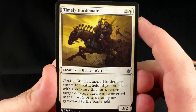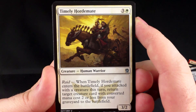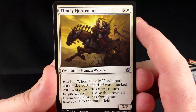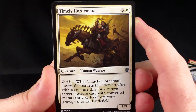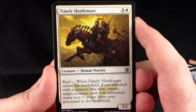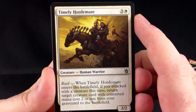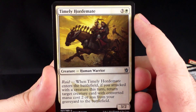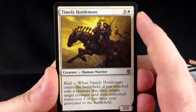Our first uncommon is Timely Hordemate. I haven't gone over this one before — it's three and a white for a 3/2. It has Raid: when Timely Hordemate enters the battlefield, if you attacked with a creature this turn, return target creature card with converted mana cost two or less from your graveyard to the battlefield. I think that's a pretty cool card, cool enough that maybe it'll see standard or constructed play. In limited, I think it's also pretty good.